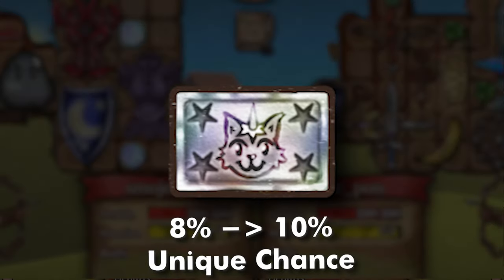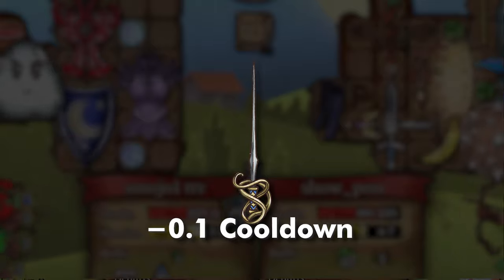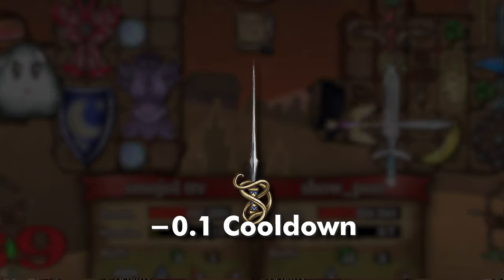The Platinum Card received yet another buff — it's now a 10% chance to see a unique versus 8%. The Fencing Rapier received a buff as well; its cooldown decreased by 0.1 seconds, which is a very small change but it did get buffed.